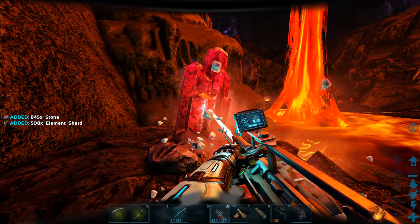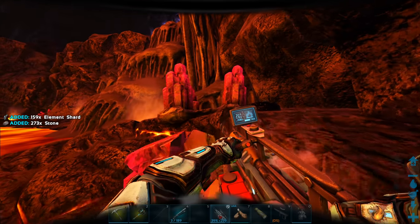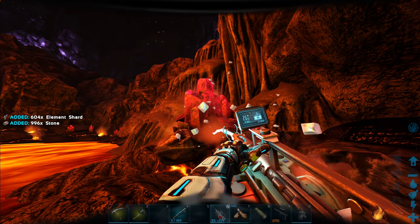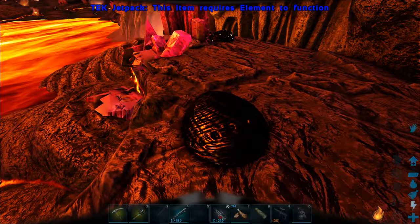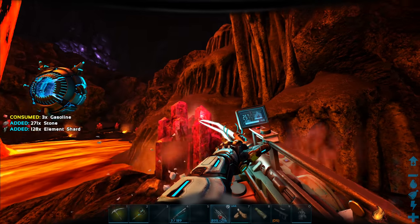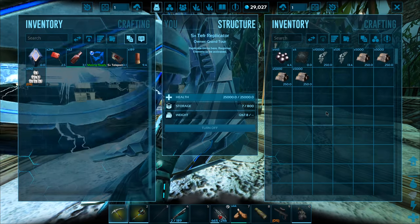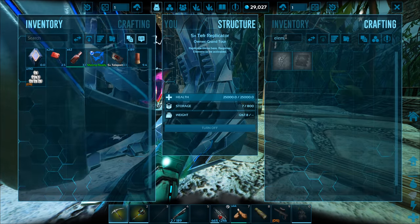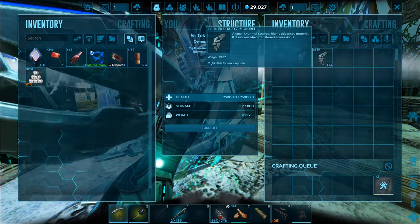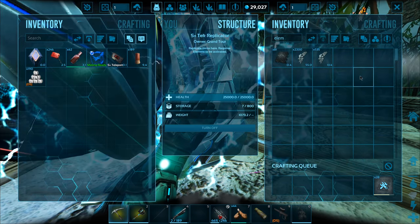So we're over here on Genesis. I brought my replicator so we can easily craft the element, and I also actually have five pieces of just pure element back at my base here. We're just going to try and gather up as much of this stuff as we can, head back, craft that all into element, and then I have a little list of things that I'm going to need. We could just come here a lot and gather up all of this element whenever we need it. Black pearls are also here as well, which is fantastic. We got to watch out because there's a Magmasaur right up there - I'm kind of nervous about that thing shooting fireballs down at me.